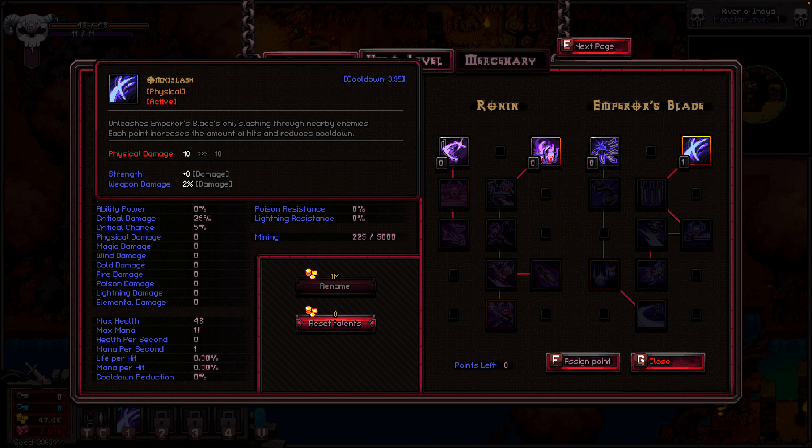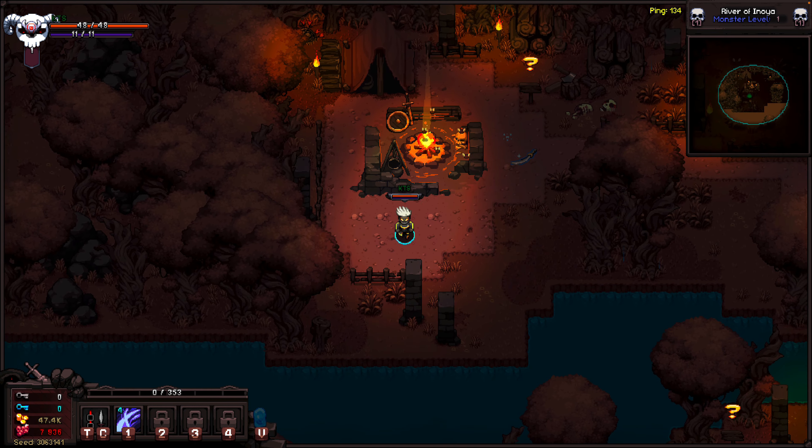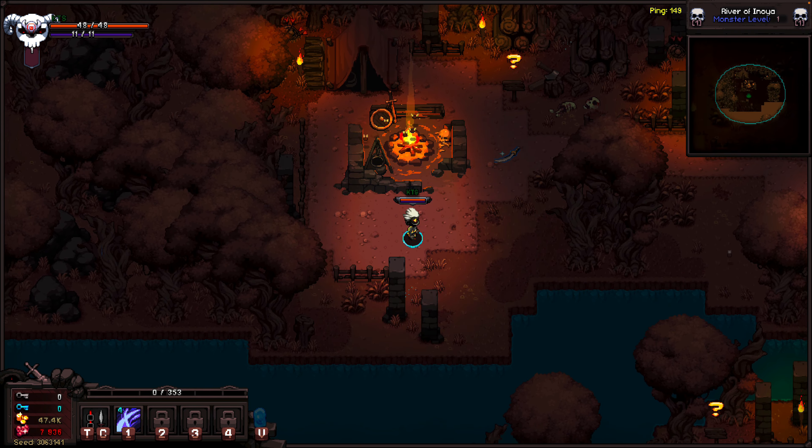His first active is Army Slash — one of my favorite moves of every character. It unleashes Emperor's Blade chi, slashing through enemies. Each point increases the impact hits and reduces cooldown, so we're going to go with that immediately. Let's get into it — What Class, Hero Siege, Samurai.